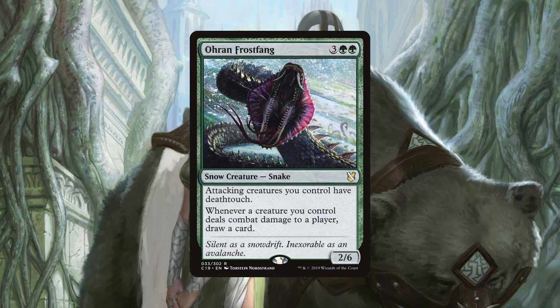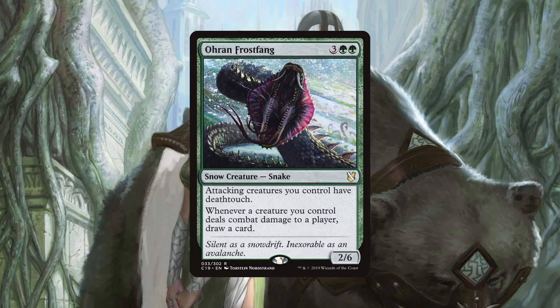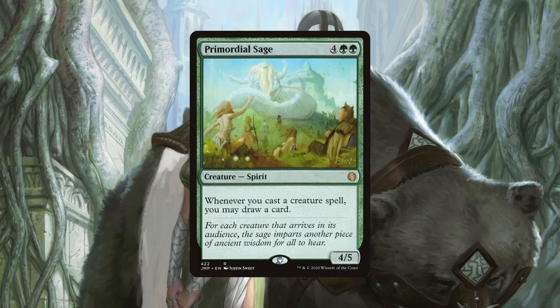We can also use Ohran Frostfang as a combat trick to remove opponents' creatures. If we swing in to attack and wait until our opponents block, we can flash this in giving our creatures deathtouch and killing all the creatures that are blocking us. Trading a mana dork for a commander or other relevant creature will not only make our opponents sad, but they will be hesitant to block us in the future if we have mana open. Primordial Sage is a six mana version of Beast Whisperer, but its ability being so strong combined with the fact it is a creature itself — which is so important for many cards in our deck — means it earns a place in the deck.